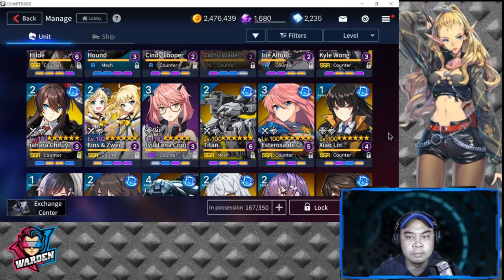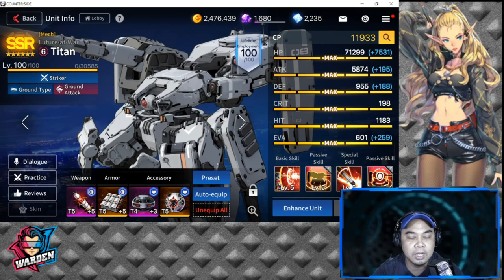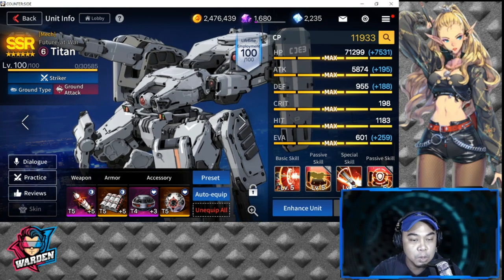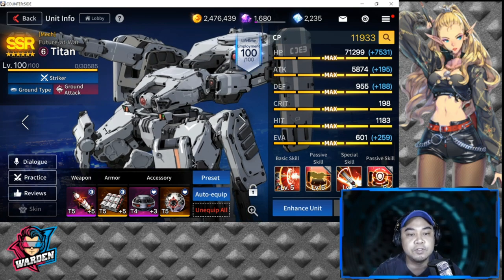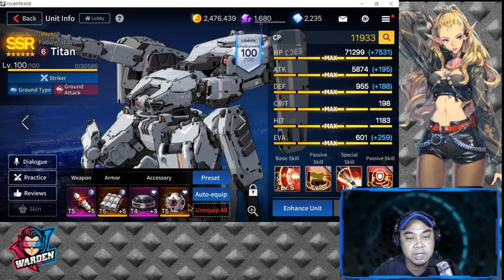For our first agenda today, we've been enhancing gear, so let's pick a unit. I'm choosing Titan for this demo. I still have to enhance his gear for his accessories — I have them sealed here.